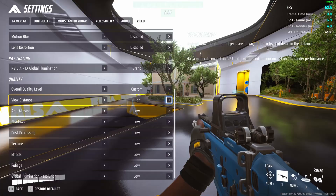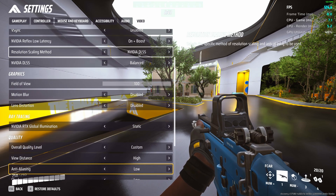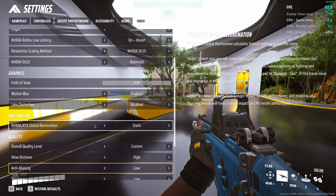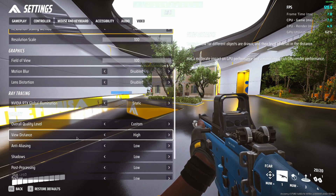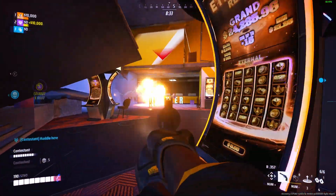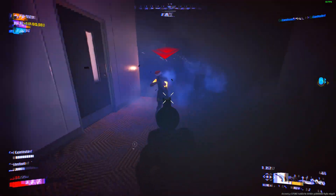Anti-aliasing: you don't really need to worry about this too much, especially if you have NVIDIA DLSS selected. It only really comes into effect when you have TAAU selected — when TAAU is chosen, you can adjust the anti-aliasing quality here. But if you're using DLSS like most people, don't worry about it.